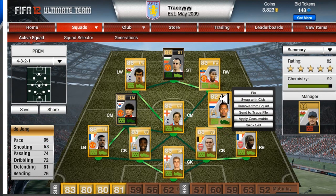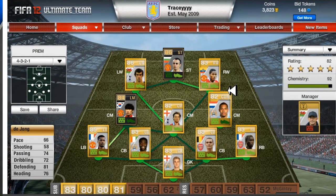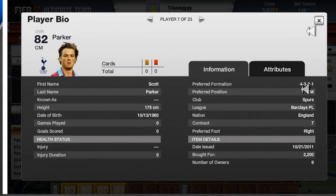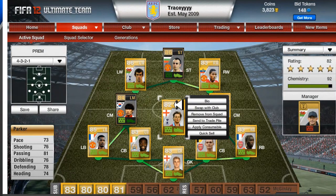My centre midfielder is De Jong from Man City — he cost me 750 coins and has a rating of 82. Not the best card but still decent enough. My other centre midfielder is Scott Parker from Tottenham. He cost me 2200, he's good defending and decent attacking — overall he's a really good player.